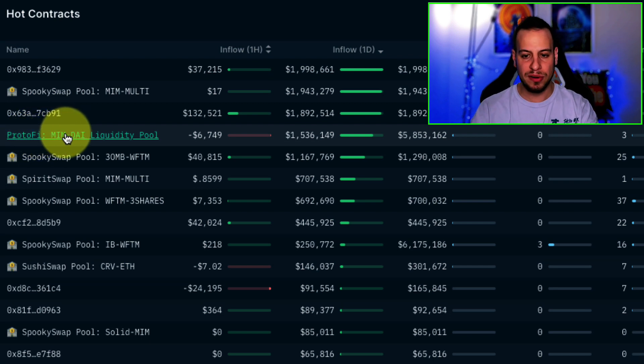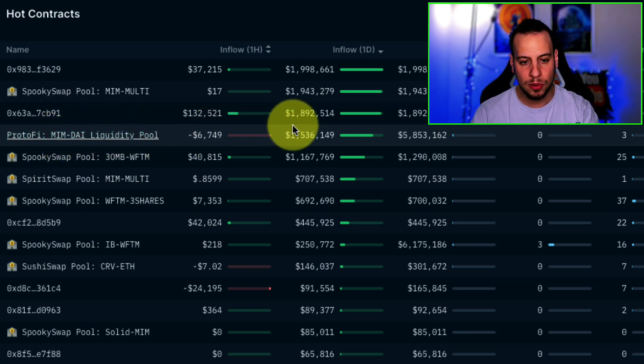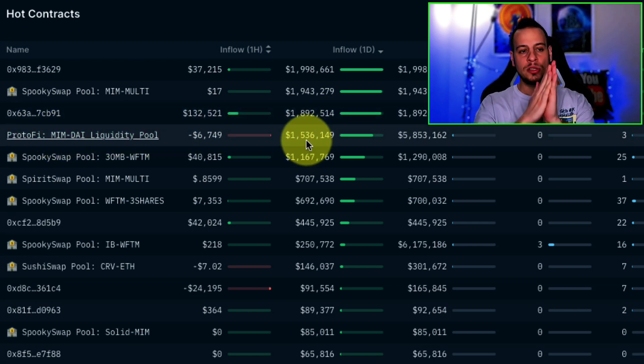That's how I found out about Protofy. In fourth place you can see a contract called 'Protofy meme DAI liquidity pool,' and in the last two days $1.5 million has been deposited into this contract. Right after I saw this I searched for it.